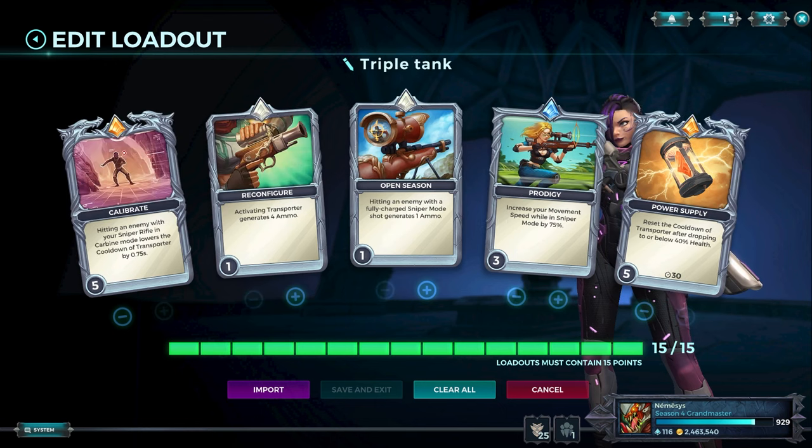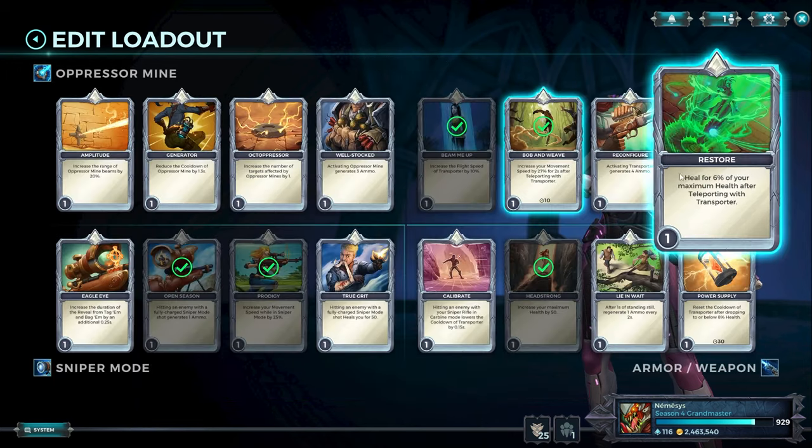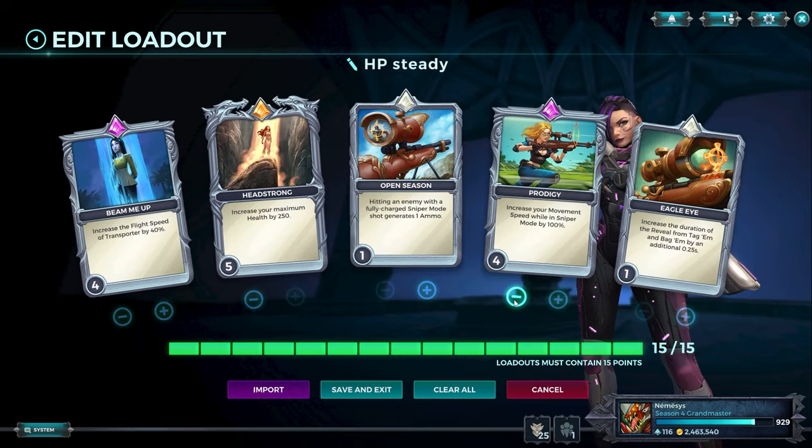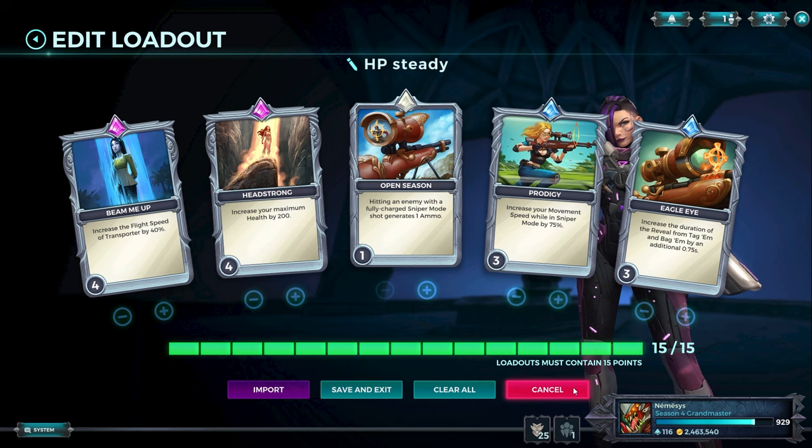This is a variant for playing into triple tanks — three aggressive tanks, not a lot of shields — where you can afford to play Calibrate, pew pew pew, TP away, and hope your support heals you. This is your basic Steady Aim loadout, nothing new. If you're in a situation where you can play Steady Aim but there is a sniper, just play this. You can run Eagle Eye and decrease Headstrong, or decrease Prodigy, have Eagle Eye on level 3 and you're good. You could also replace Bob and Weave for something else.